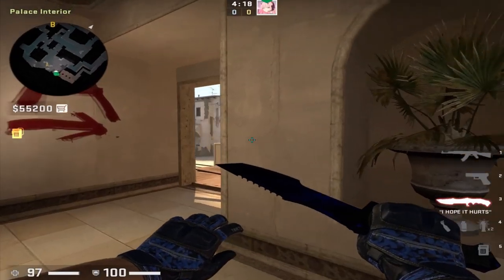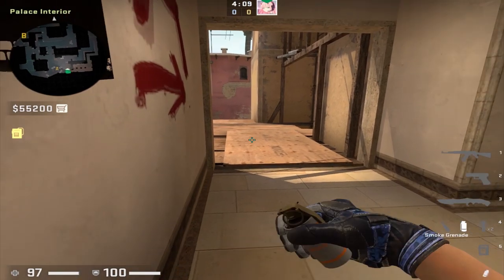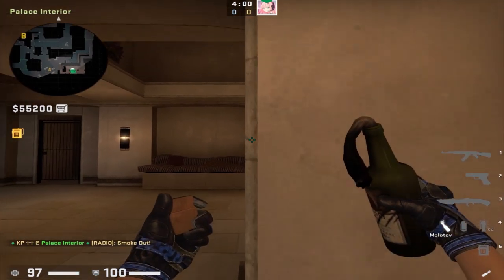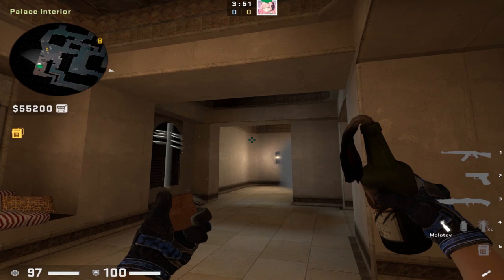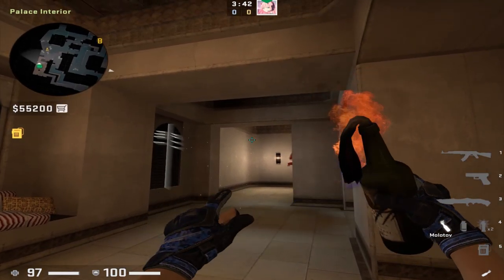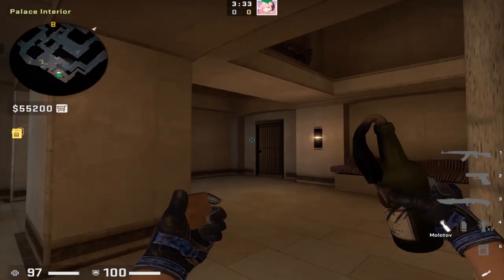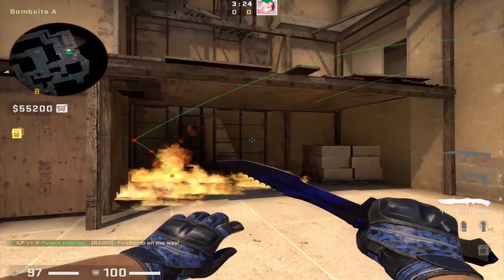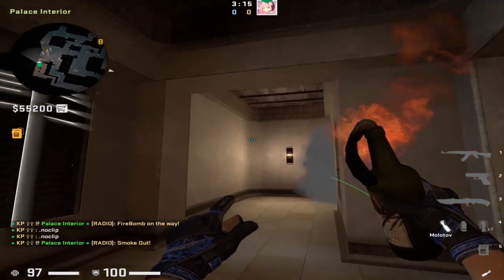Switching off smokes for a second — here's a cool trick to flush a player out from under balk even if you're smoked off palace. From the middle pillar of palace, place yourself in the middle of this line — this is a run throw, releasing when this line leaves your screen. Place your crosshair in the top left corner of this curved wall, run, and release when that line leaves your screen. Even if you're smoked off, the lineup still works and will land the molotov under balk, flushing out that player every single time.